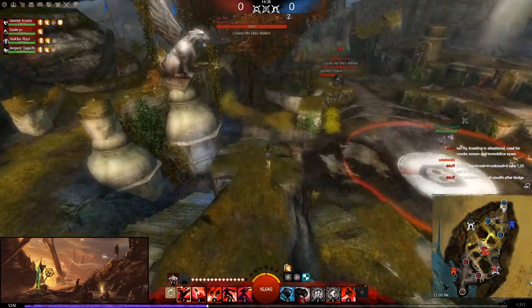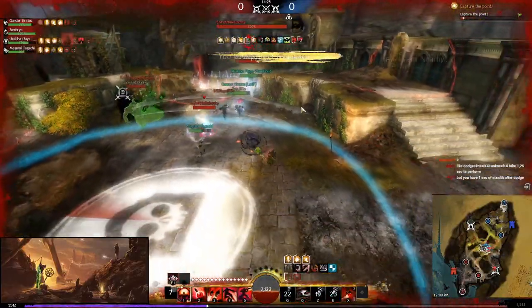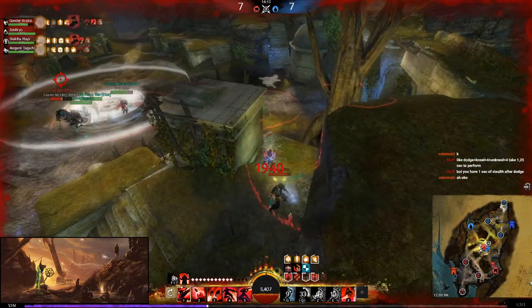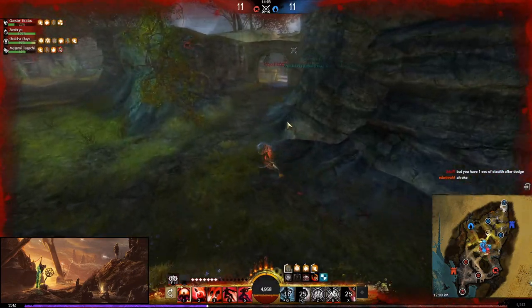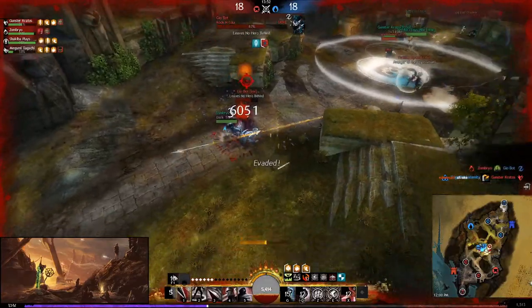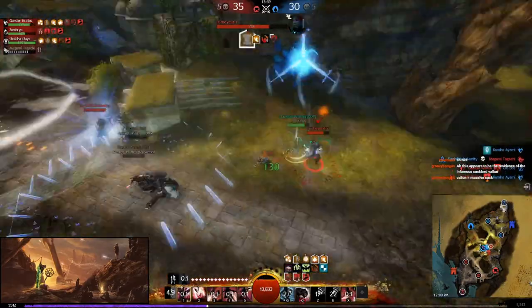A lot of your damage is done at long range, so unlike a Daredevil you don't have to go into the middle of team fights and get hit by CC and AoE — you can play safe and deal damage from afar. Here I'm pressuring the enemy Holosmith, but the enemy Thief — a Shadow Arts Daredevil — jumps on me. That's one of the main reasons people don't play Deadeye: a Daredevil counters it. But let's see how I handle rotating and fighting the enemy Thief, using Sword ports to kite.